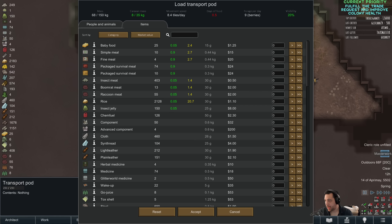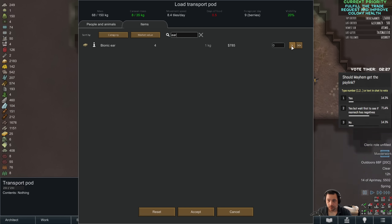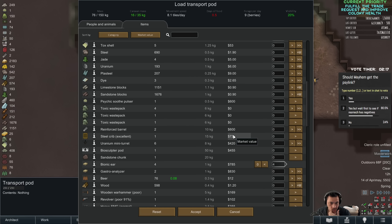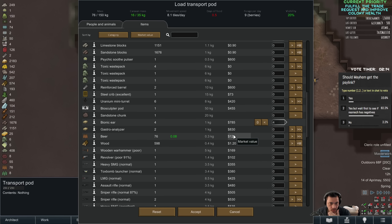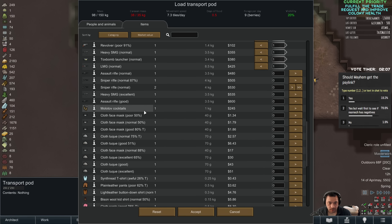It's a Psylink Neuroformer that in all likelihood is going to be installed in Mayhem. Should Mayhem get the Psylink? Yes — but wait first to see if Resmic has negatives. I'll bring the ears. I'm also going to bring the insect jelly as a bargaining item. What else? I'll bring the crummy weapons I'm not going to use as well, just to sell them. I guess I have a heavy SMG that I need to do something with.